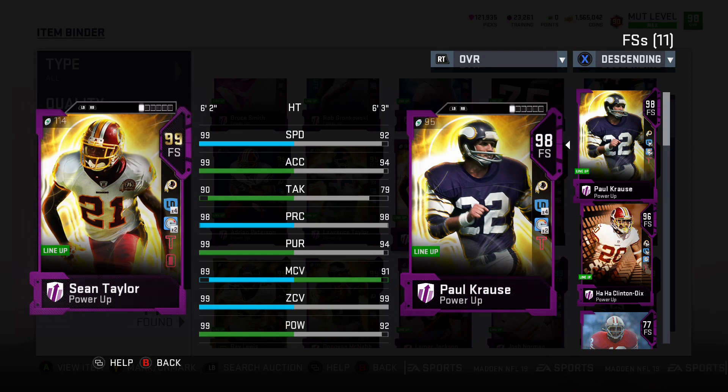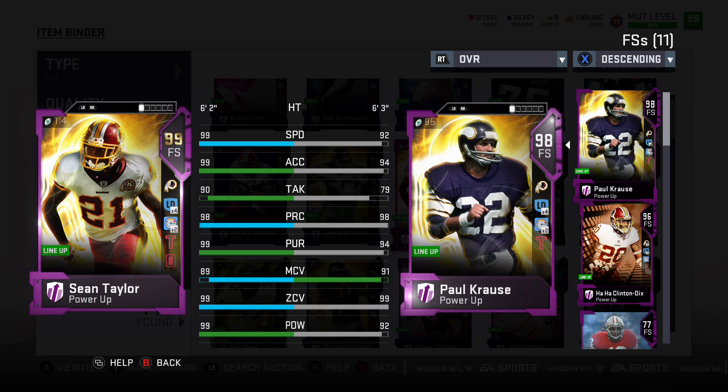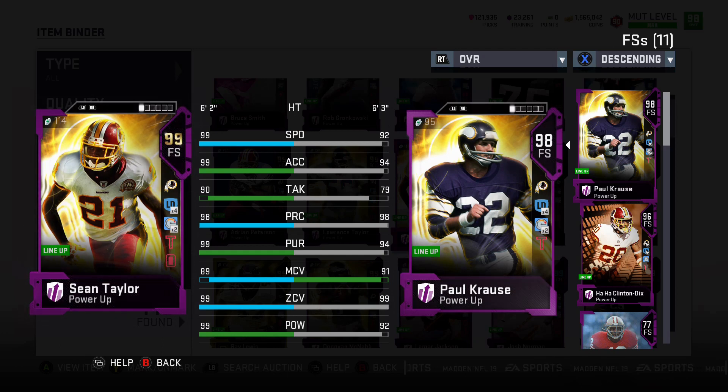Coming in at number 1, we have Sean Taylor. He is near-perfect across the board and is the best free safety in the game. His athletic ability and his ability to play in the box is tremendous. He also comes in at 6'2". I can do a little bit more and get that man coverage all the way up to 90, but I'm focusing more on my offense currently. His tackling is the one thing that leaves a little to be wanting, but his ability to play in coverage like a cornerback and play man coverage just about the same is something to absolutely amaze yourself with. His 99 acceleration is an absolute boom as well.